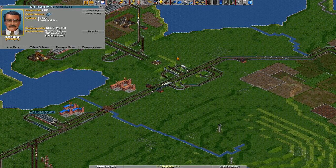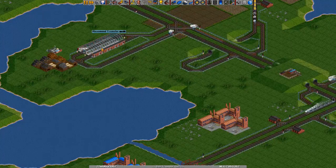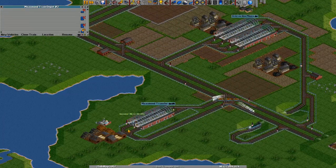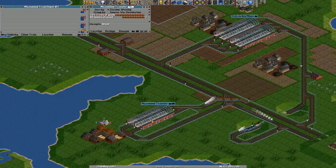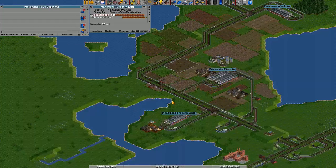Hello everybody and welcome to another episode of Let's Play OpenTTD. Last we left off, we filled in the station over here with a few trains. To start, we will get a goods train in here to start moving all these crates of goods around, because at the moment we're only moving the goods from this factory to the town.